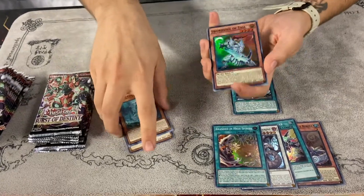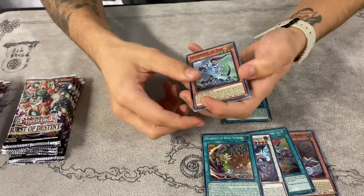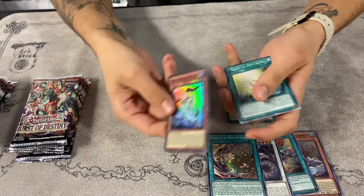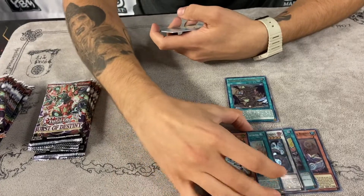Swordsoul Taia — this is one of the new cards that come out in this set, new archetype. We did get the Iris or Soul in one of the previous sets, but this is more of their actual archetype now, so that's really cool to have.